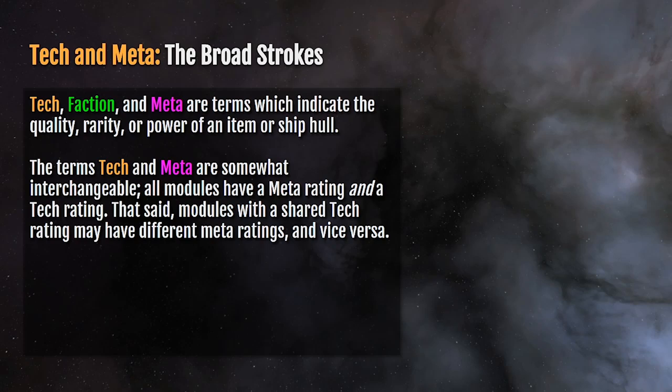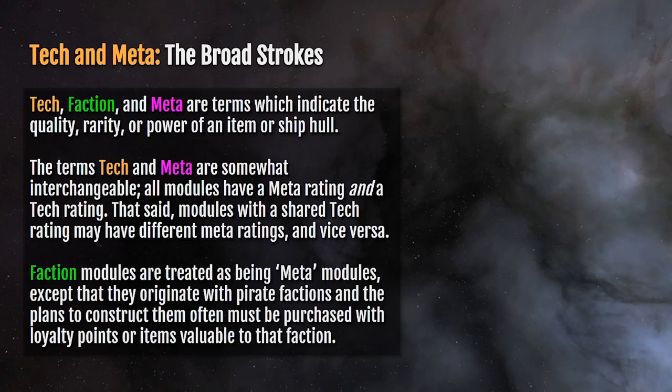That said, modules with a shared tech rating may have different meta ratings and vice versa. Faction modules are treated as colloquially being meta modules — meta meaning not tier one or tier two — and they originate with pirate factions; the plans to construct them have to be purchased with loyalty points.